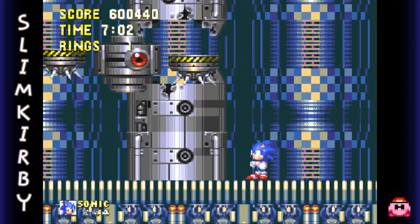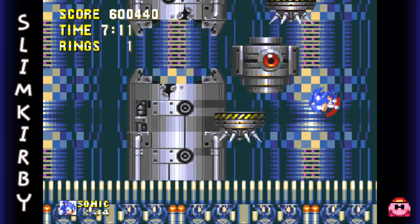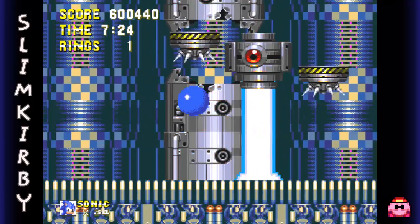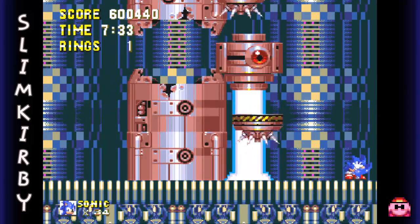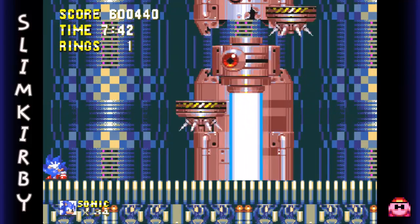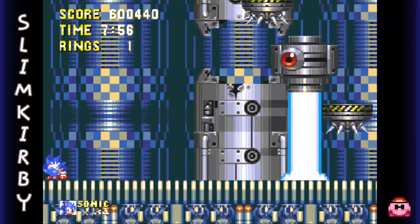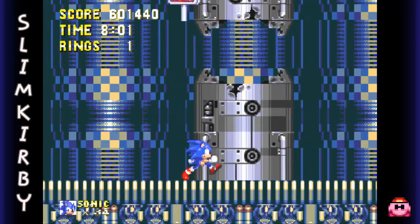But that's actually not it — this boss has a second phase, and this phase is threatening to say the least. But he has a pretty simple pattern too. Don't kill me, I'm just a blue hedgehog! You can seriously just stay in this little corner though, and you'll be fine. The flaws of Dr. Robotnik's robots. And there we go — that's Death Egg Act 1.